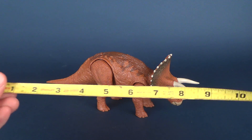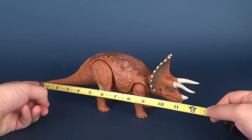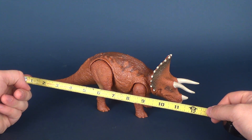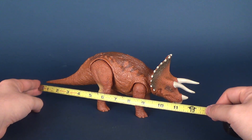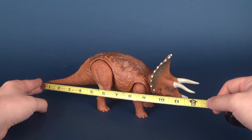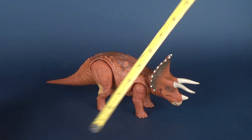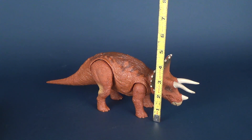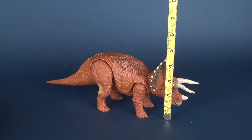Before we have a look at the dinosaur, we'll take some measurements. Going from the end of the tail to the horn on the front — because that is the longest point — you're looking at the Triceratops being exactly 12 inches long. Then putting the tape measure to the top of its crest, you're looking at about four and a quarter inches.